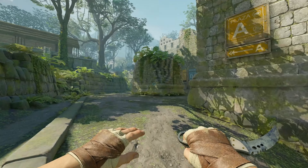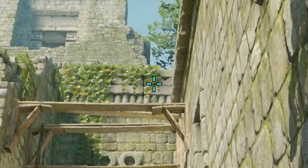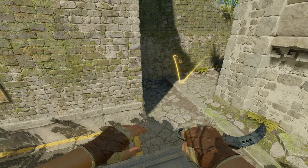The city smoke will be thrown from behind elbow. Place yourself here, aim here on the third hole, W-Jump Throw. A must-have smoke for an A-Rush.